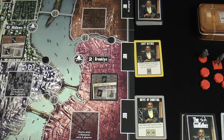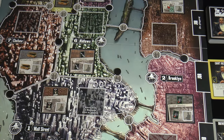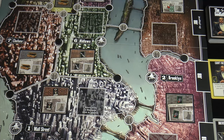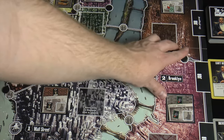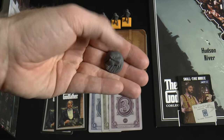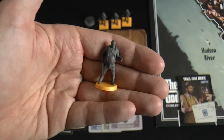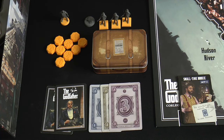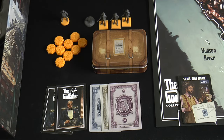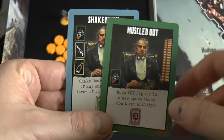There are two public job cards available on display. I've put little black discs on the three-plus player spots to remind myself not to place a family member on those circle spots. The control markers here are from the yellow player, and yellow is the start player — we know this because they have the horse's head token. Each player starts with one, two, and three dollar cards. The two randomized job cards are shakedown, a blue card, and muscled out, a green card.